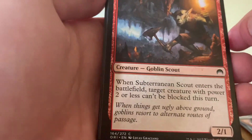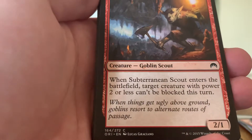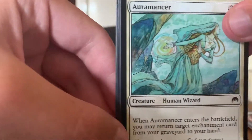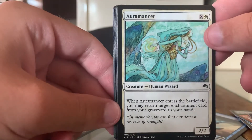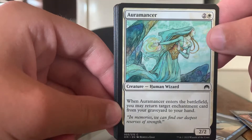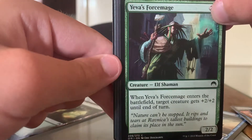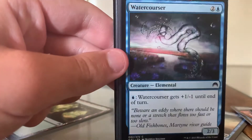So we got the next pack. Sorry if they're in front of the camera. It's a thropter, by the way — nothing too special. Subterranean Scout — it's a Goblin Scout, when it enters the battlefield, target creature with power two or less can't block. Watercourser gets plus one minus one until another turn for one blue. Yeva's Force-Mage gets plus two plus two until another turn.